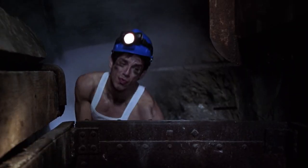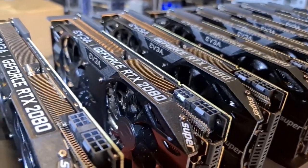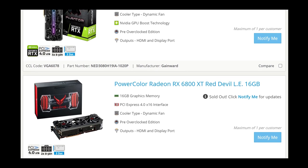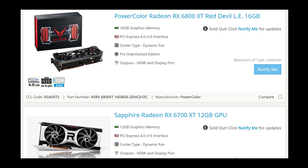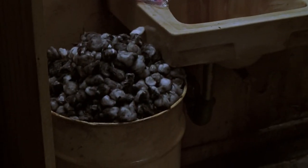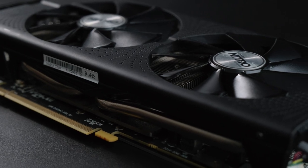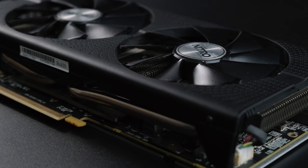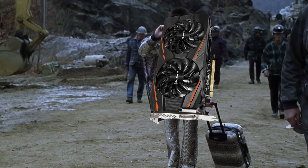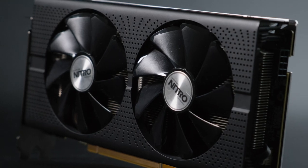Thanks to the ever increasing difficulty of crypto mining, graphics cards are periodically left by the wayside. While it might seem like crypto miners snap up every new card that leaves the production line, it turns out some of them actually have standards. This means that savvy gamers can pick up 4GB variants of the ever popular RX 480 for a relatively decent price, simply because miners don't want them anymore. The trouble is… in 2021… do we?